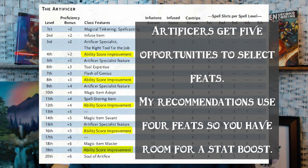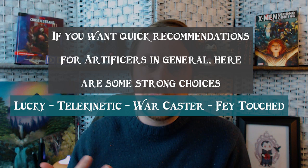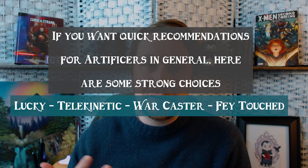I'll go through the artificer subclasses in alphabetical order starting with the alchemist. I'm only going to recommend four feats because you're probably going to want some stat boosts from at least one of your ASIs, and beyond these feats there's going to be some split down the middle where you could pick one or the other. But yeah, my recommendations will just be four per subclass.